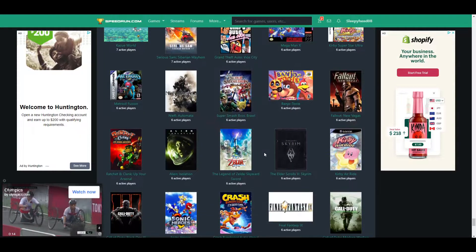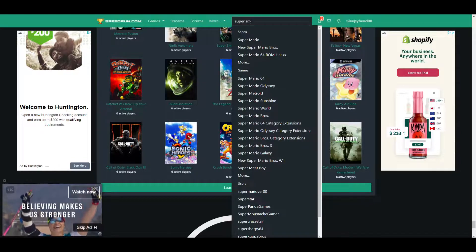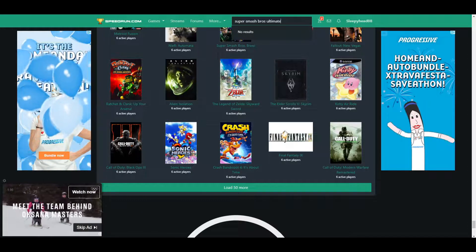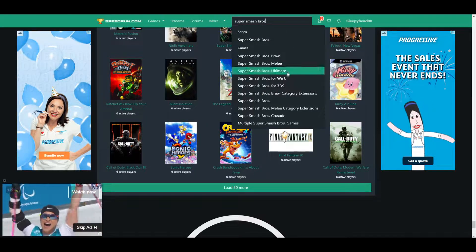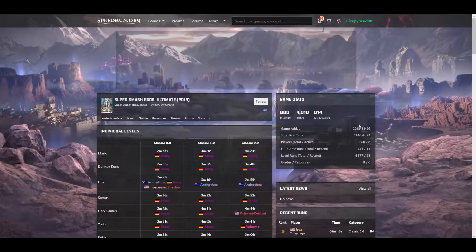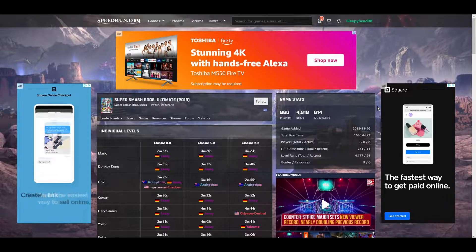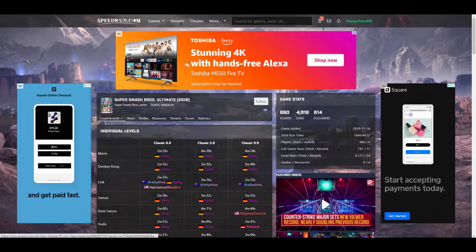The second method is if you have a game in mind that you've played already, but want to spice things up and run it officially. In that case, there's a search bar at the top of the screen that will direct you to that game's leaderboard. The benefit of using speedrun.com is that you'll always have a baseline for how good your time can get. For my video today, I used a combination of these two — I sorted by most active and scrolled down until I found a game I had played before and felt like running. That game for me was Super Smash Bros Ultimate.